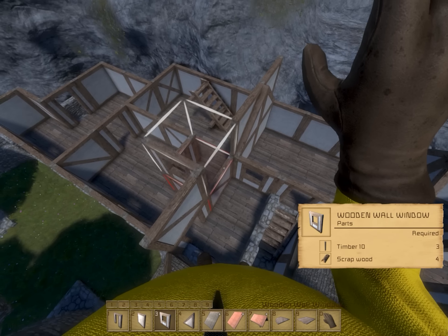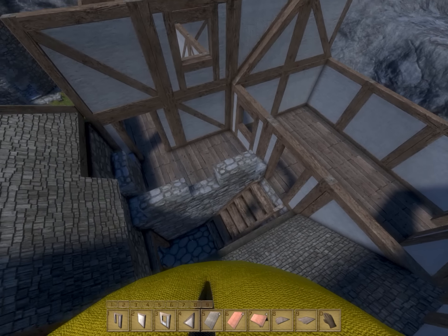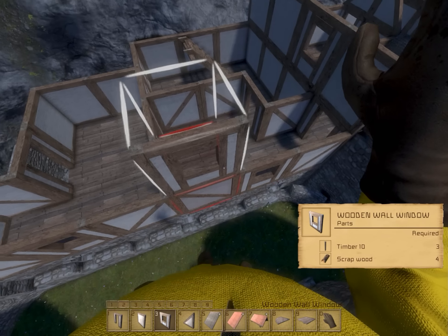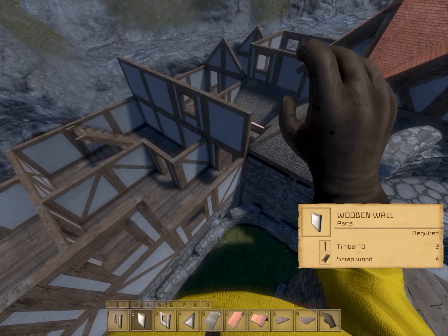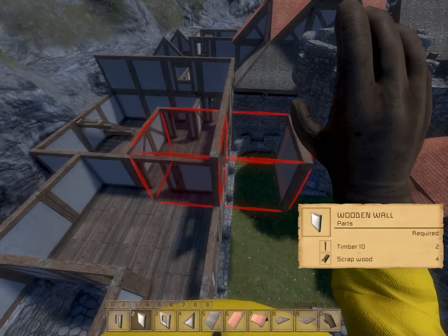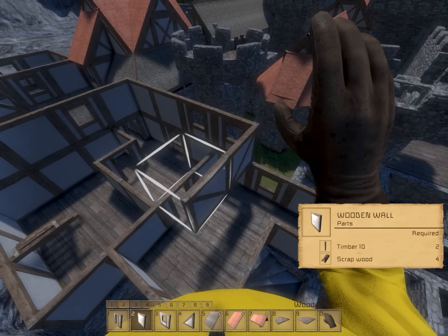Let's put a window here because they're going to be viewing out, which is fine. And let's put a window - maybe a double window right there. Double rainbow, guys. Let's go there and we can just bring it back home at this point.